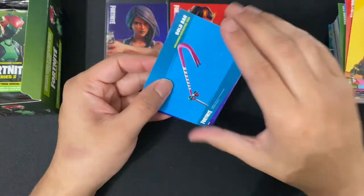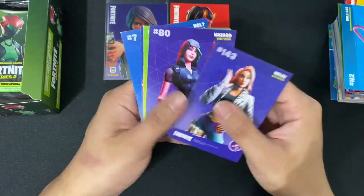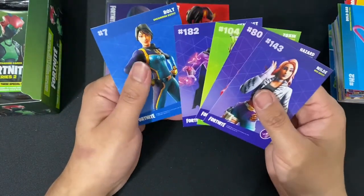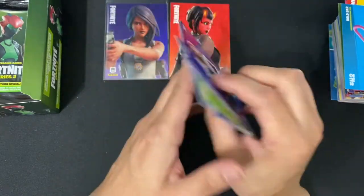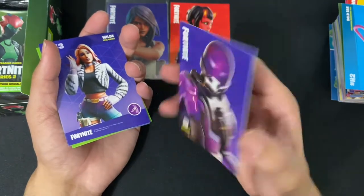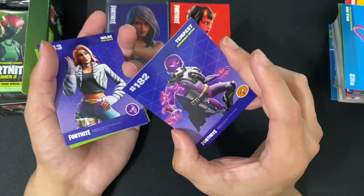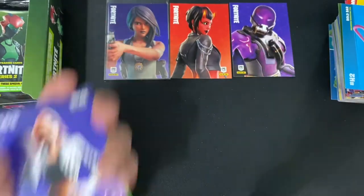Next up we have the Bold Bar along with the Birthday Slice. We have Wild, Hazard, Toxin, Tempest, Bolt. Any holos? No holos. This is also my very first Tempest card because I have never got Tempest yet, so that's pretty cool. A lot of first cards I haven't got yet for my collection.